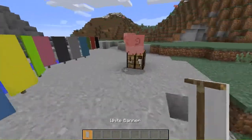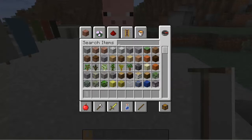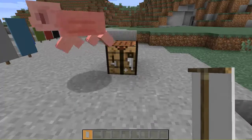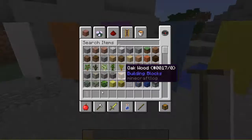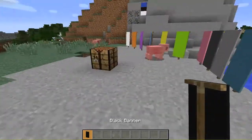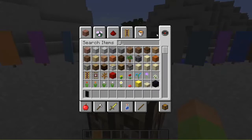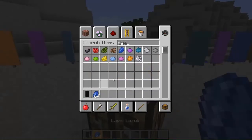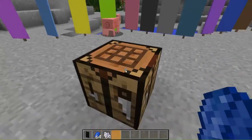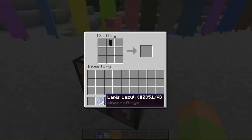Let's start off with the white one and see what we'll use. There are different patterns you can apply in different colors. I'll start off with the black banner, and I'll get some lapis and some bone meal. There are different combinations — some even use flowers, skulls, or bricks.